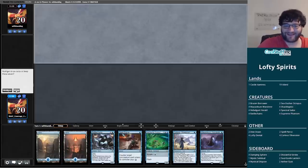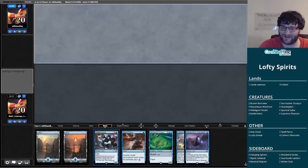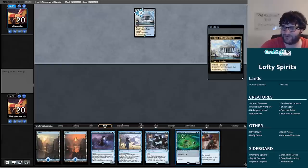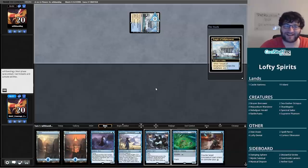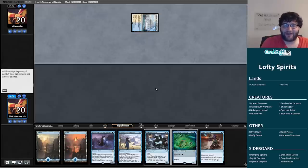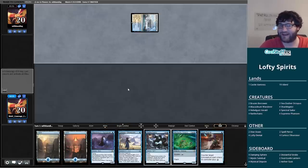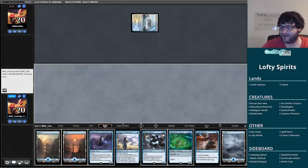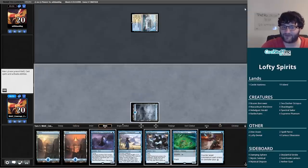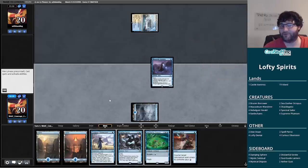We draw this hand and I'm a big fan. Mausoleum Wanderer on one, Curious Obsession with it on two, Spell Pierce to protect it — doesn't get much better than that. Then we have Rattlechains to protect it the turn after. This sideboarding plan seems to have worked out. We're going to have basically one problematic turn from our opponent where they have access to two mana, and maybe they can answer our Mausoleum Wanderer.